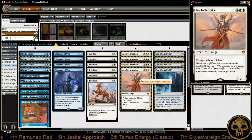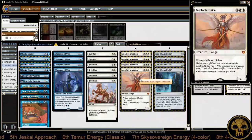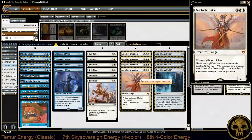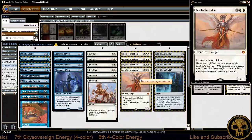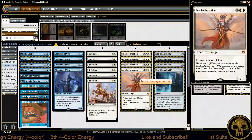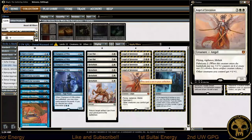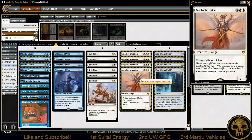Angel of Sanctions is no stranger to God-Pharaoh's Gift — basically this deck hinges on getting a God-Pharaoh's Gift in the graveyard ASAP, Refurbishing it back, and getting an Angel of Invention as a 6/6 flying vigilance lifelinking threat. He played around the fact that there aren't a lot of main board Negates or main board ways to stop it, and there wasn't as much hate for God-Pharaoh's Gift as you might expect. He even played through more artifact removal than his opponents had available and made it to second place.